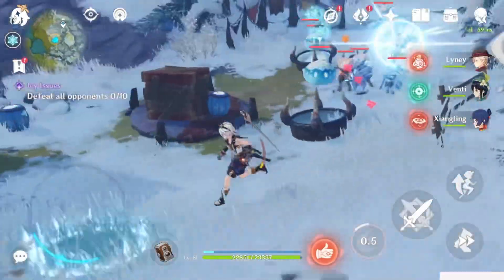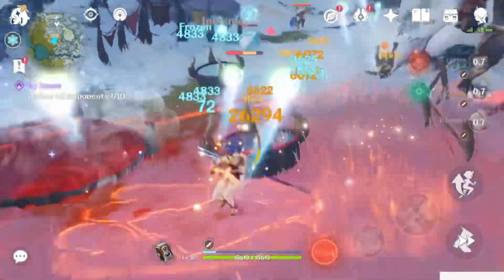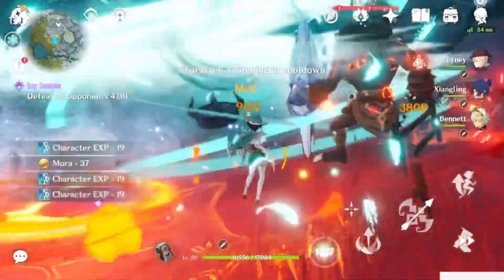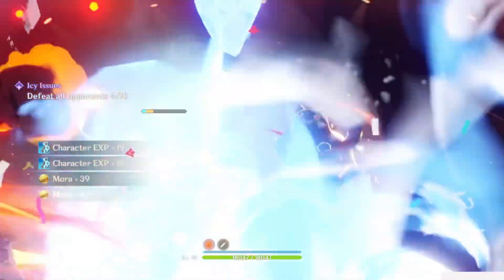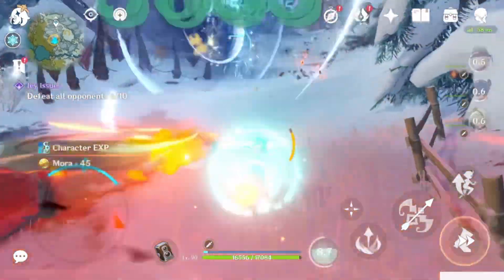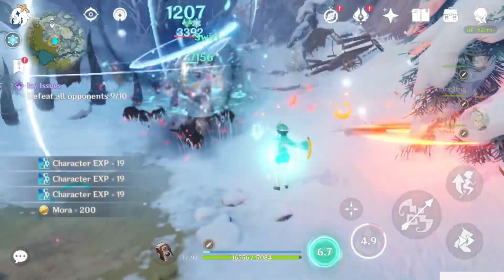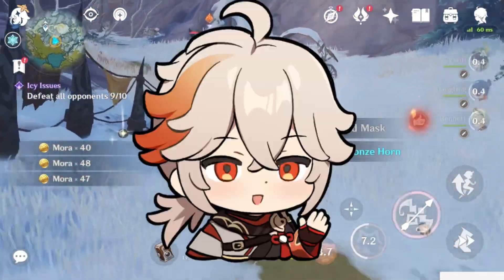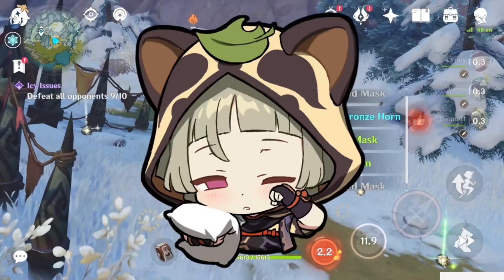For team comps, she works best on a permafreeze team due to her insane cryo application. The recommended premium characters to make the most use out of Ayaka are Shenhe, Jean, and Furina. If you're more free-to-play based, you could consider other characters such as Kazuha, Sucrose, Mona, Sayu, or Mika.